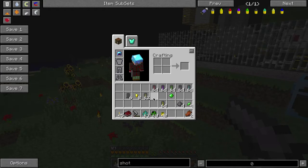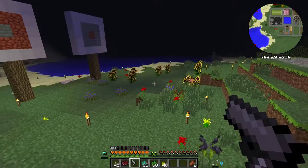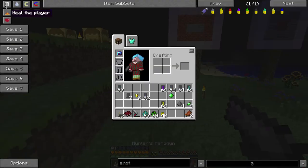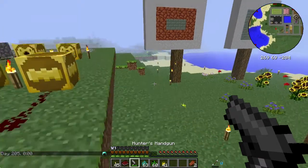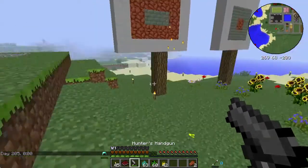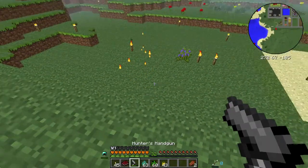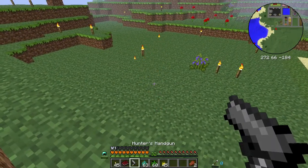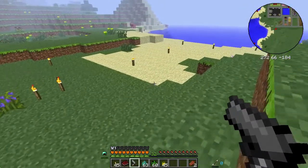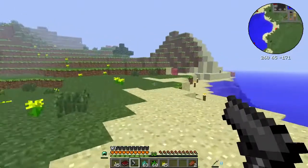Next on our list, we come to the blaze shot. This does pretty much what you'd expect — it deals fire damage. It kind of ricochets off a surface and deals extra damage. Just like any other fire damage, it doesn't deal damage to things that are naturally fire resistant, such as zombie pigmen and magma creams. But things like pigs will drop cooked pork chops, just like using a fire aspect sword.